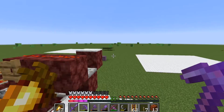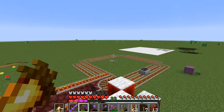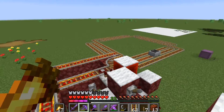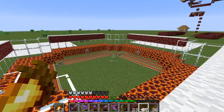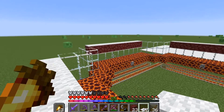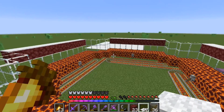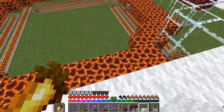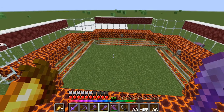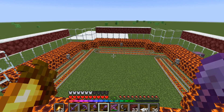Now the third step is to put in the magma blocks all through this area, and then we can finally get to the actual building of the gunpowder farm. The creeper farm is almost finished — well, the first section of it. I built up the magma spot and I built up the spots where the creepers are going to fall into. Now I just gotta add the platform in the middle with the cat in the middle of that platform, and then we got creepers.